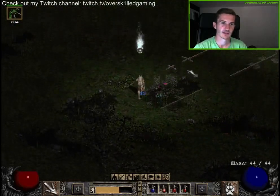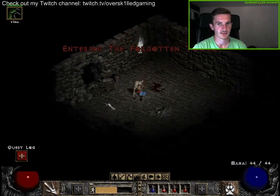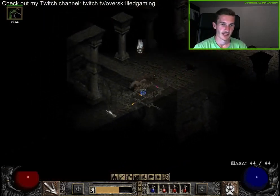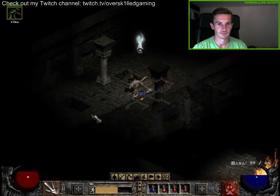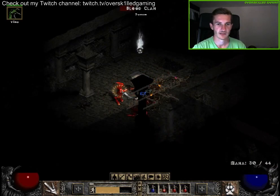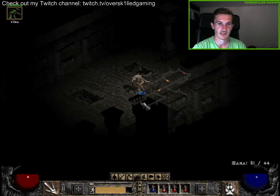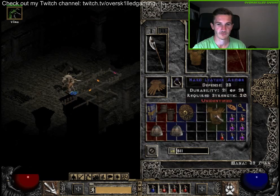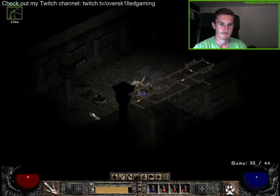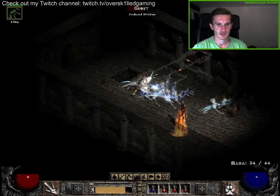We didn't need too much time to find the tower — it has five levels. Let's run through them and clear the tower to do the quest so we can keep on going to Andariel, the end boss of the first act. We don't need the shield.